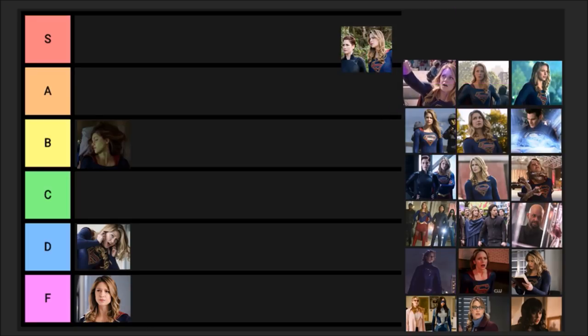Episode four is 'Ahimsa' — I can't really remember this one. We have J'onn and Manchester Black together, Supergirl needs help, Alex, Brainy, and Aselina team up, and John questions his decision. There's a pretty cool fight scene where Supergirl is in the special suit with different perspectives because Melissa wasn't around. We have the death of Mercy and Otis Graves. I thought this episode was getting back on track — I'm going to put a C. Not amazing but pretty good.